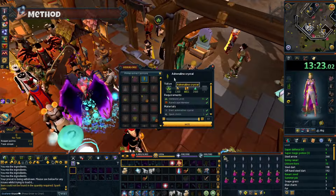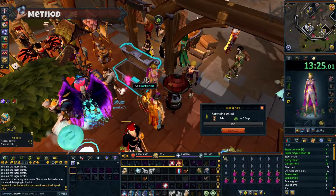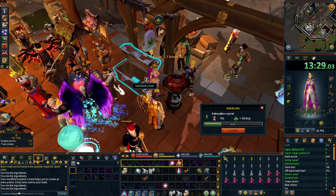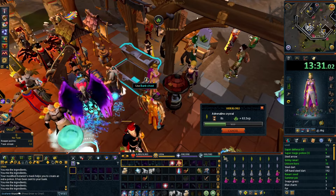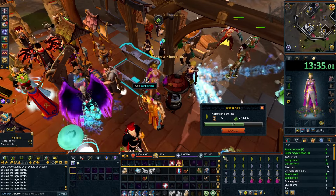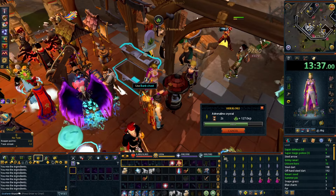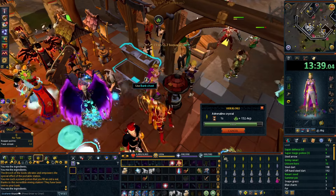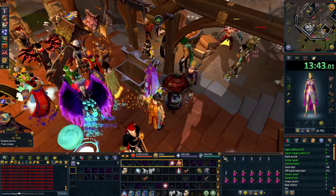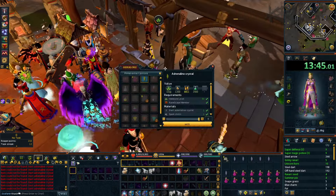If you like clicking on your bank and then clicking on the portable well and not making much XP, then this might be for you. So is charging inert adrenaline crystals worth it? I would say probably not really — it's low XP and quite a boring method, and definitely not making the amount of money that the wiki mentions, unless I'm doing the method wrong, which also could be true.